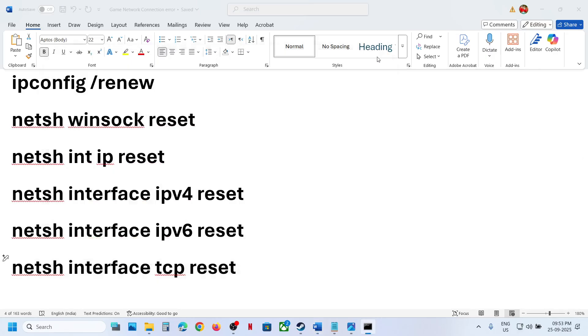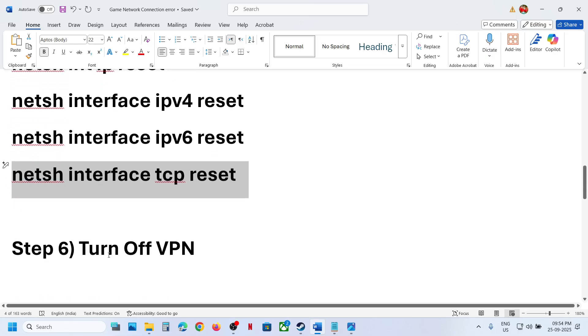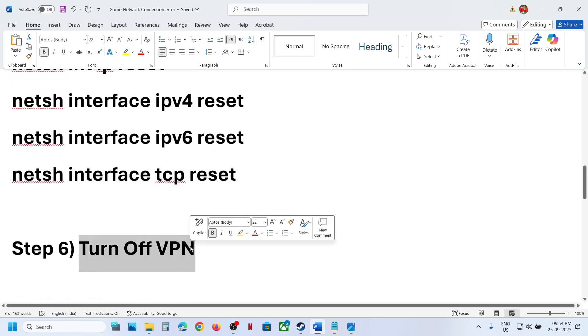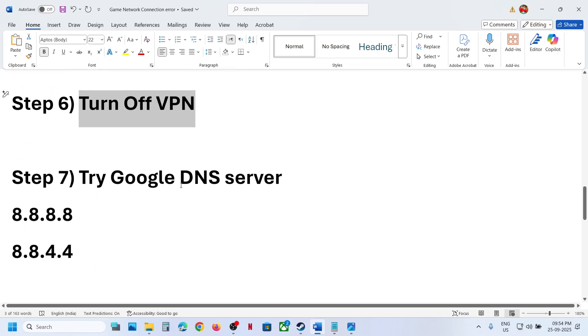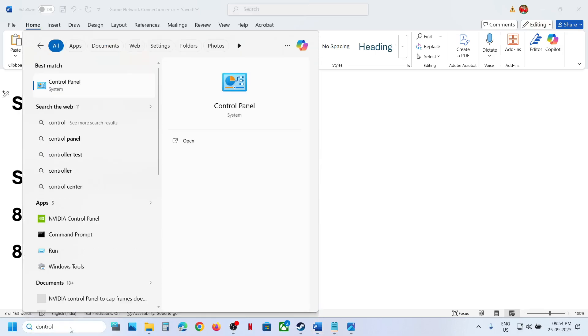Once you have run all the commands, restart the computer. After the system restart, launch the game and check. Still not working? Then turn off your VPN if you are using one, and check.